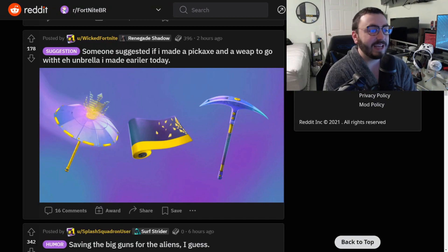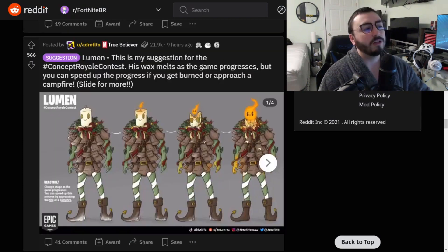Someone suggested if I made a pickaxe and a wrap to go with the umbrella I made earlier. Man, that looks clean — that's a really really cool set. I would love to see it. I know the chances of you watching this, Wicked Fortnite, are slim to none, but if you are watching I would love to see a skin. I just love the color scheme — I think it looks fantastic.